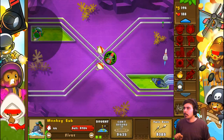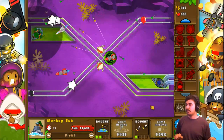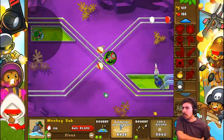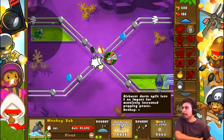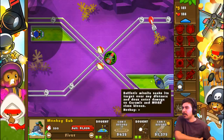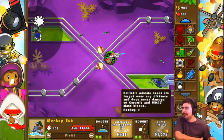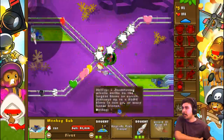The subs will also help with anti-MOAB in a sense, just because they have some generally good attack speed, and then the ballistic missile is helpful as well. But with only two subs it's not a big support. I want to get better lead popping — even though it's not a huge deal, because once they do get popped, there's two ninja monkeys right there waiting for them. The ballistic missiles do help a little bit with the lead, but not very much.